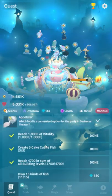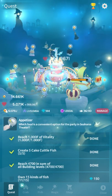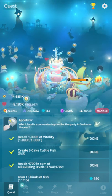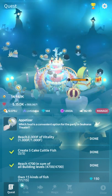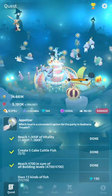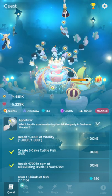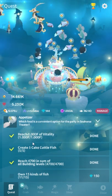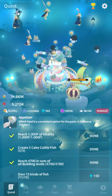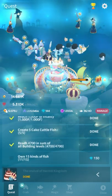Regarding the quests — these unlock sequentially and give you their unlock conditions. The first quest unlocks the Central Stairs: create one cake goby, take a photo of balloon clownfish, create one balloon tang, use Great Granted Greeting once. The second quest requires reaching 1F vitality, creating five cake cuttlefish, 4,700 total levels across all buildings, and owning fifteen kinds of event fish — no hidden fish required.